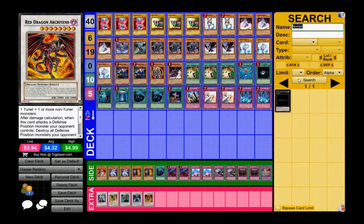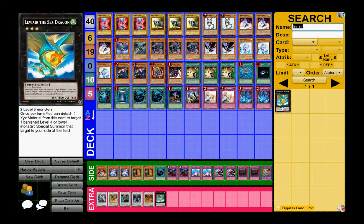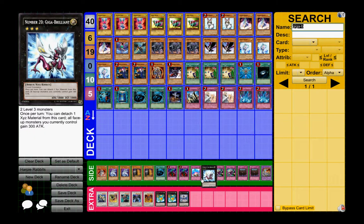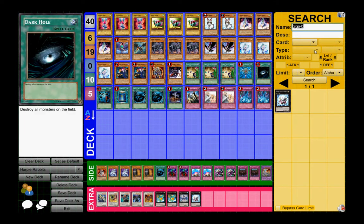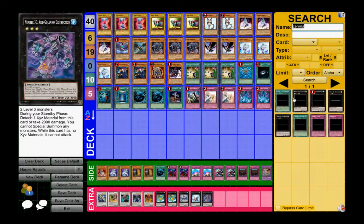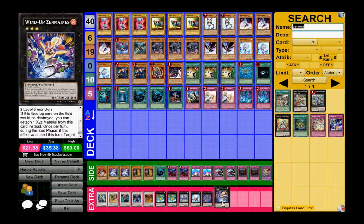I run two Lavalval Chain because of the Dark Simorgh summonings — I can bring back monsters I banished for Simorgh and BLS summonings. If I play Chaos Sorcerer, Lavalval Chain is pretty nice. I run one Leviair the Sea Dragon, just for beat stick power, though it's Water so I only go into it if I need to attack over something. Giga-Brilliant is a level three Light which helps set up for BLS. I'm also happy that Lavalval Chain is getting reprinted — I had two Secret Rares a long time ago and sold them for pretty high, so profit.